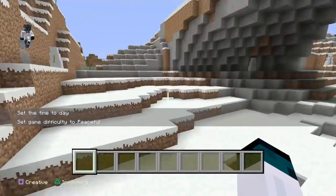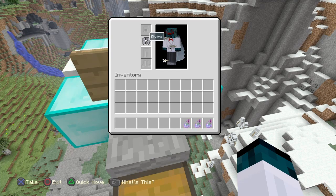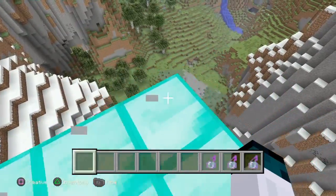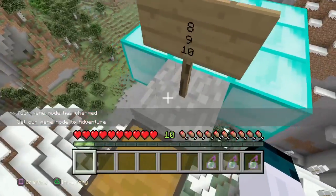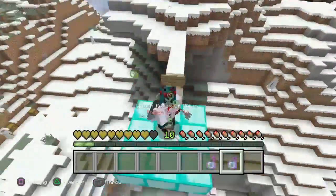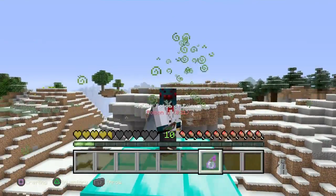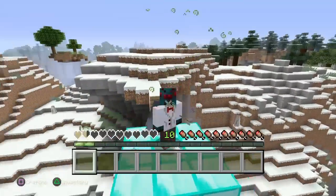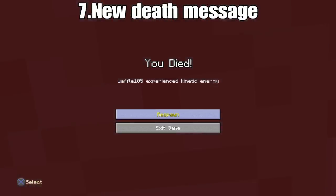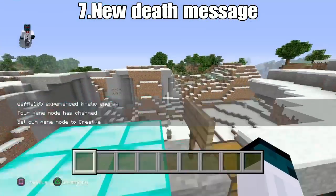Moving on to secret features number 8, 9, and 10. Everybody knows about the Elytra — you fly with them, bada bing bada boom, done. Secret feature number 8 consists of having half a heart. If you want to test this on your own you can, but you're gonna need half-a-heart potions and poison potions. All you need to do is jump off a high area, go into an area fast enough, and then there's a new death message — 'Waffle experienced kinetic energy' — which, if you don't know what that is, I think it has something to do with magnets. I'm not sure.